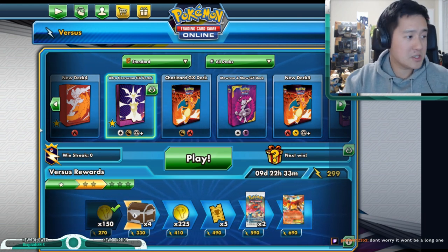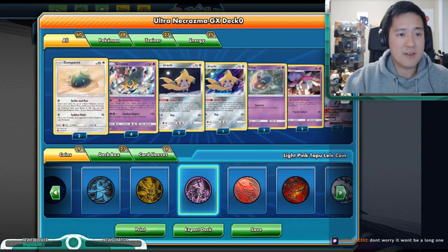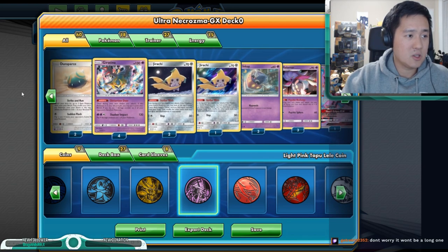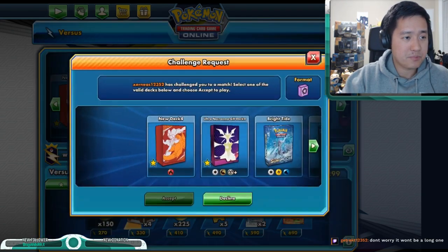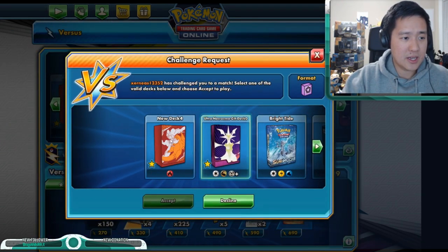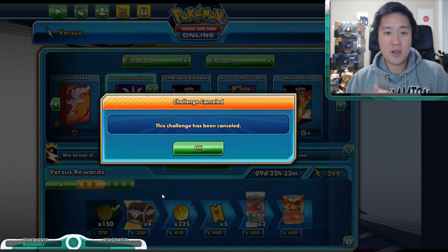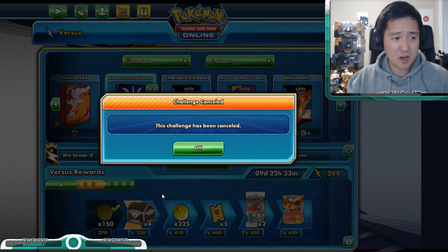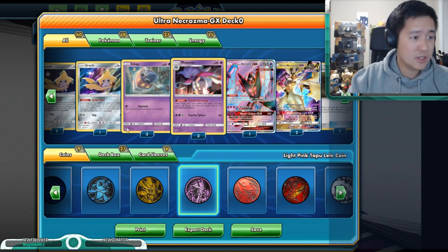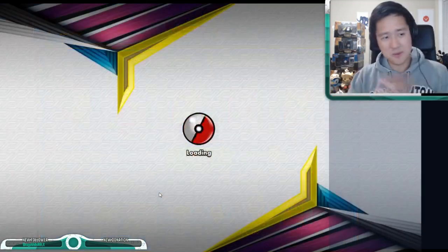We're actually going to face one of our viewers — Savan or Get Wrecked — and while we wait for him to send an invite, let's take a look at the deck. So the only cards I added: I think I added two extra Giratinas, one more Jirachi, and then we have a typical Giratina-Malamar deck with two Ultra Necrozma. I also added a Dawn Wings Necrozma, which is probably a cheap card.